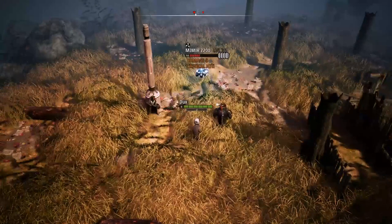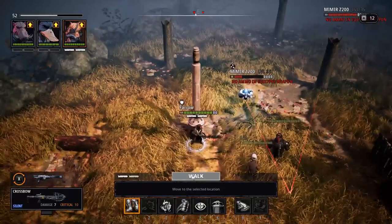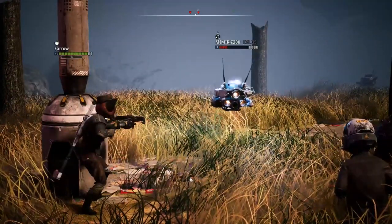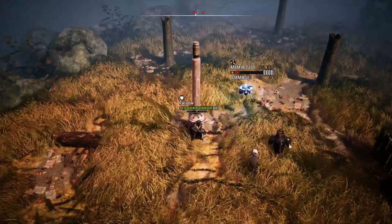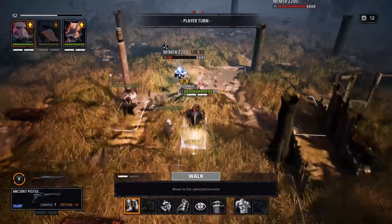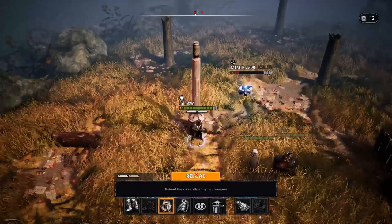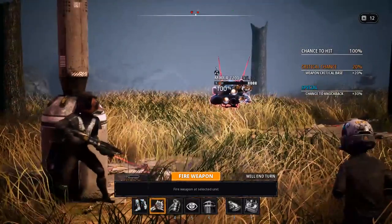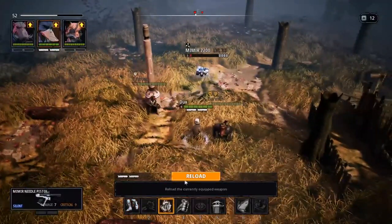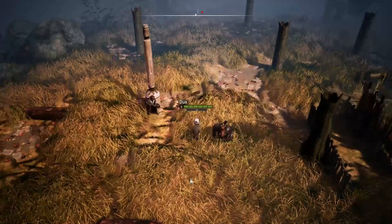I used Dax first but I should have used Bormin first because I needed to see if we need to use the second Circuit Breaker or not. We don't need it again because Bormin stepped up for us. Next turn, make sure everybody is far enough away — Pharaoh looks fine but Bormin is going to need to take a step back. He cannot shoot at that point, but the Mimir is disabled for one more turn so that's fine. We finished him off and were all far enough away from the explosion.